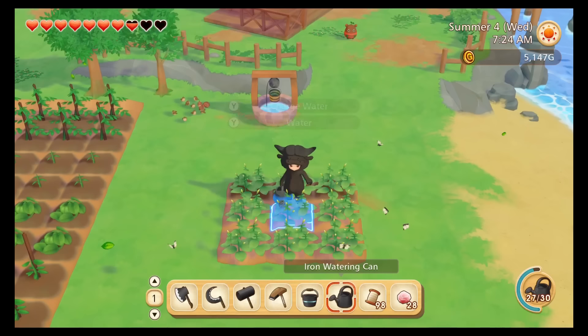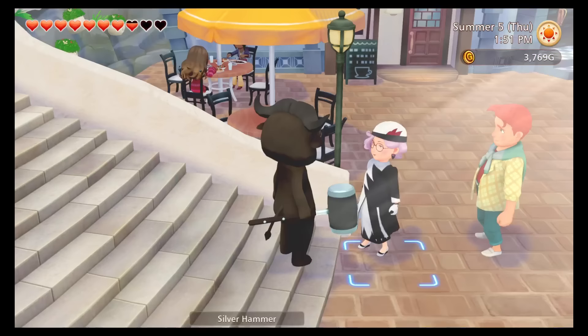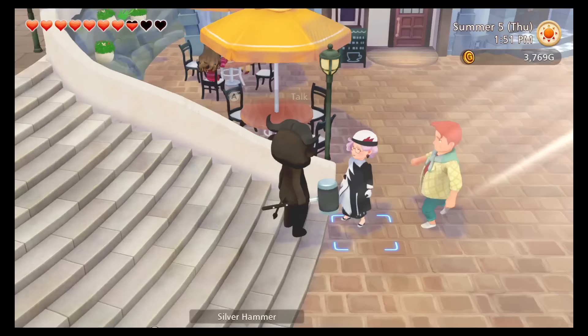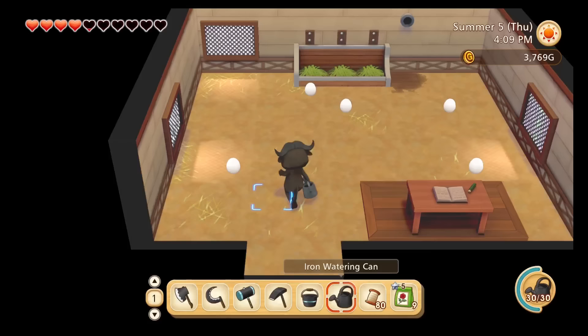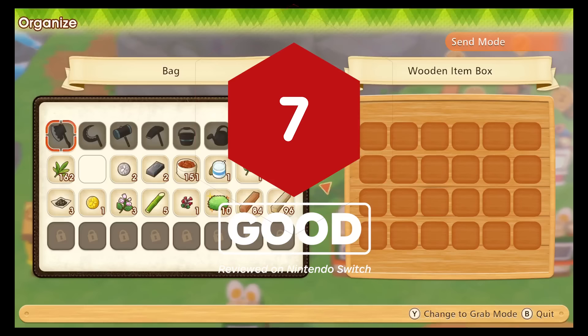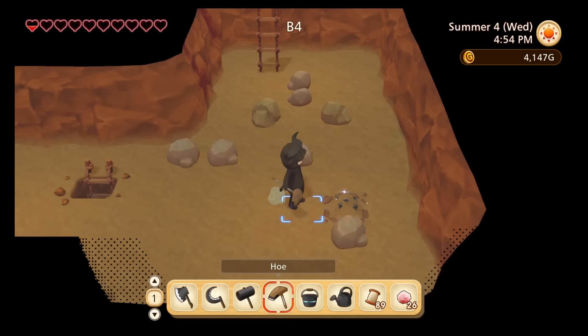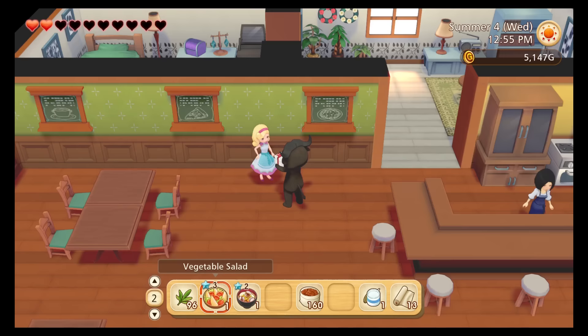Story of Seasons: Pioneers of Olive Town recognizes it does not need to reinvent the plow to present a full, relaxing, pleasant farming game. Aside from its sprawling size, there is not much novel about the routine of collecting materials, upgrading tools, clearing land, raising animals and crops, and befriending the townspeople — and there doesn't need to be. It is enough to simply have a wealth of interesting things to do, colored by cute animals and interesting characters, and fleshed out with piles of new things to unlock over 30 hours and beyond. While the struggling frame rate and tedious machine crafting can be annoying, these are small blips in a pleasantly packed day-to-day cycle of tending to your farm, exploring interesting new areas, and flirting with Bridget. Or Reyna. Or Blair.